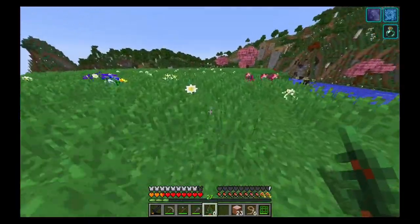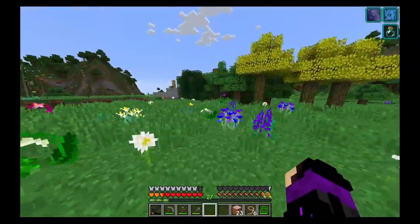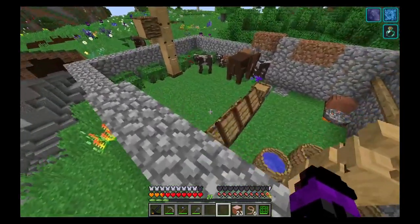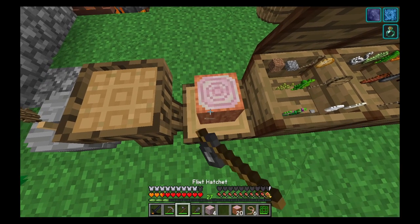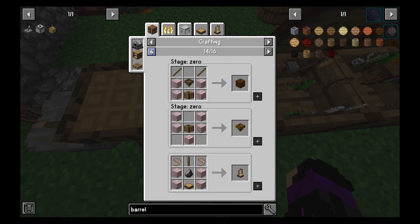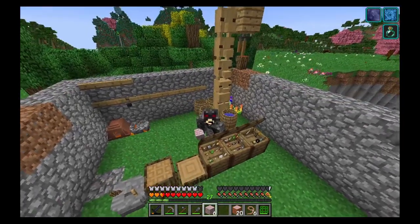We just got more saplings than we really needed, so let me place some of these down. We're going to need four red cedar planks for the wooden gear and two for the flame grilled whopper. Let me bookmark these so I can remember next episode. We are now one step closer to our goal.